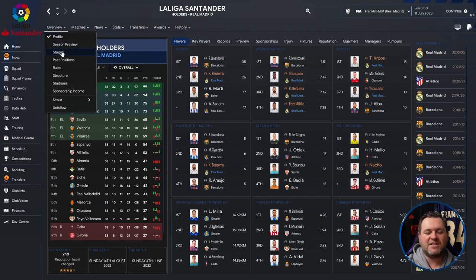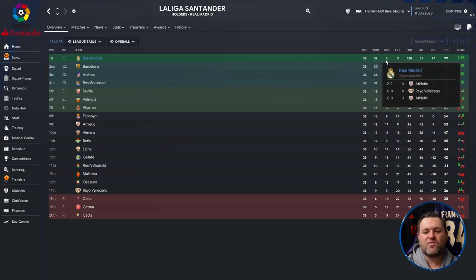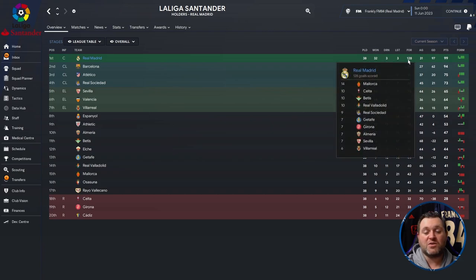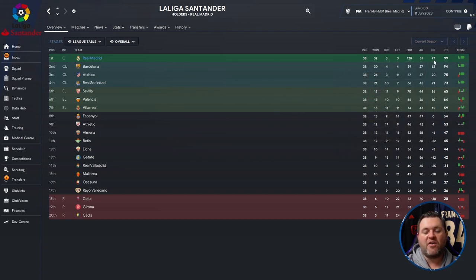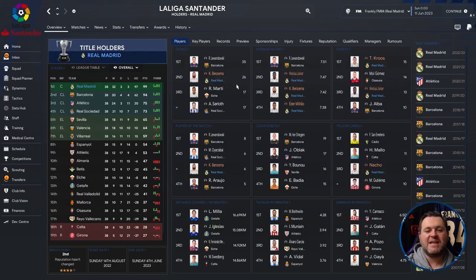Real Madrid finished runner-up in the Copa del Rey, losing to Atletico in the final 3-0. Breaking down La Liga: they played 38 games, won 32, drew three, lost three, scored 128 goals, conceded 31, giving them a 97 goal difference and 99 points — winning the league by five from Barcelona and finishing 24 points clear of Atletico. Karim Benzema was top scorer with 26 goals, Vinicius Junior had a 7.47 average rating, Benzema 7.42, and Eduardo Camavinga 7.38.